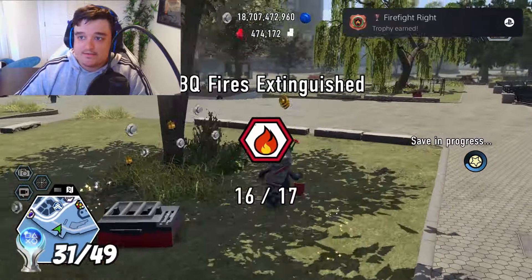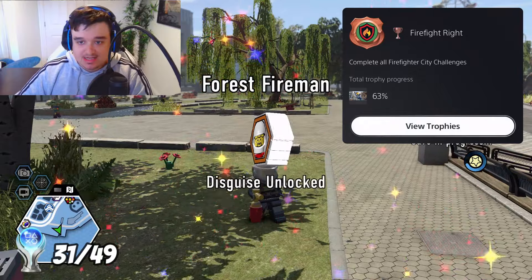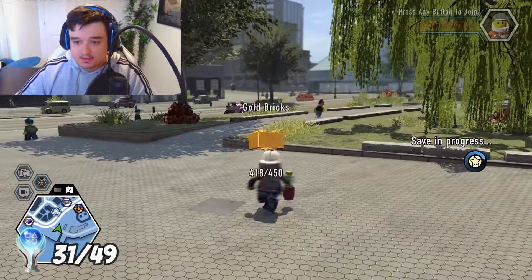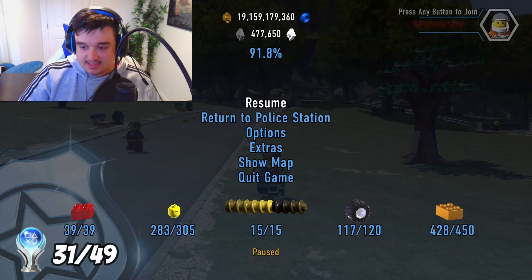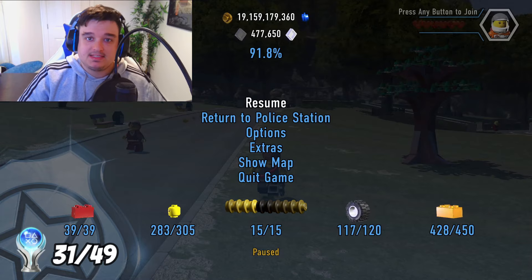Firefight Right — complete all the Firefighter City challenges. To do those, you have to put out fires and also rescue cats. We're now on 91.8% completion. I still have a few gold bricks, a few disguises, a bit of everything still to clean up.